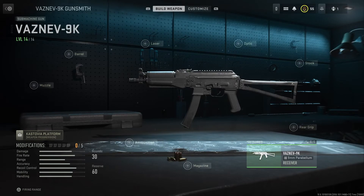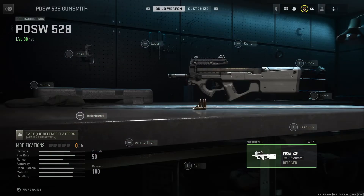Back to the subs — the Basnek 9K, it's a variation of the Kashkov 74u, very good SMG. We have the PDSW 528, also known as the P90, very versatile SMG. Good TTK at medium to close range, and one of the very nice guns to use in this game — very nice recoil control, everything.